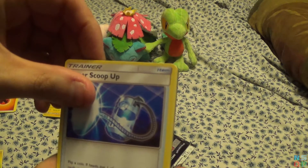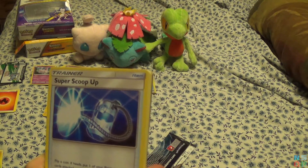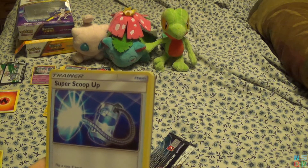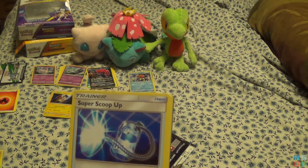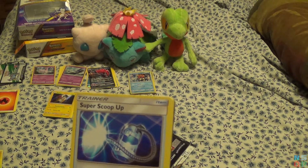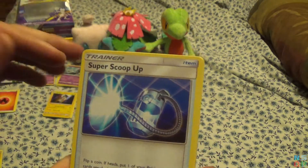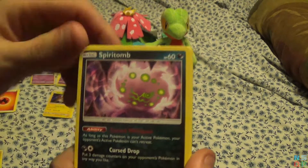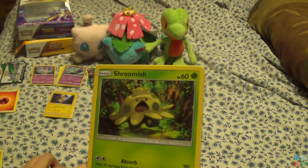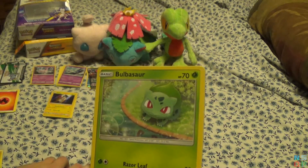Super Scoop Up — flip a coin, if heads put one of your Pokemon and cards attached into your hand. I thought that's what Scoop Up did, but Scoop Up just put the basic back in your hand while everything else is discarded. So this at least gives you a 50-50 chance of putting everything back in your hand, which is nice. Spirit Tomb. Golurk. Ivysaur. Shroomish. Totodile. Goes with two Croconaws. There's Bulbasaur.